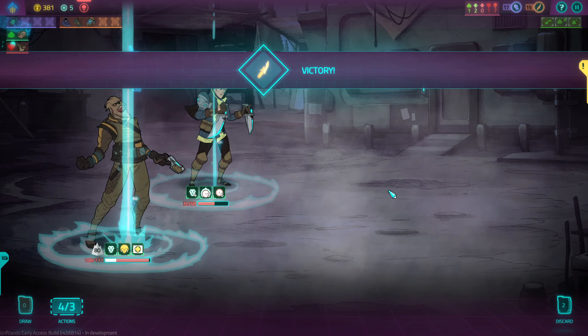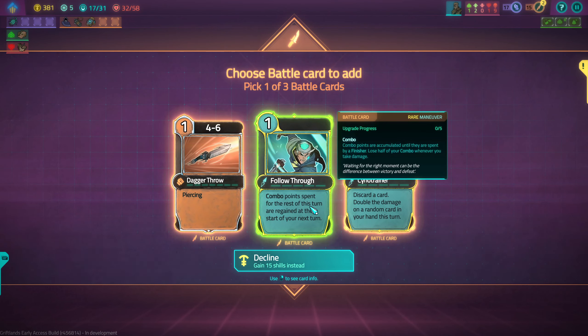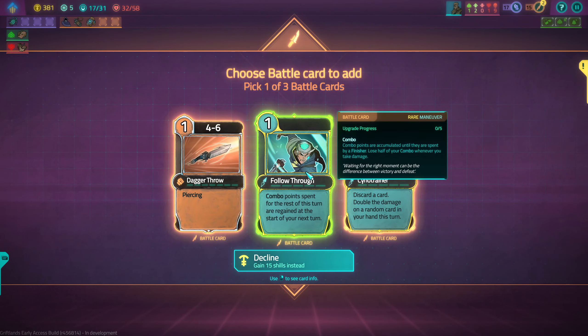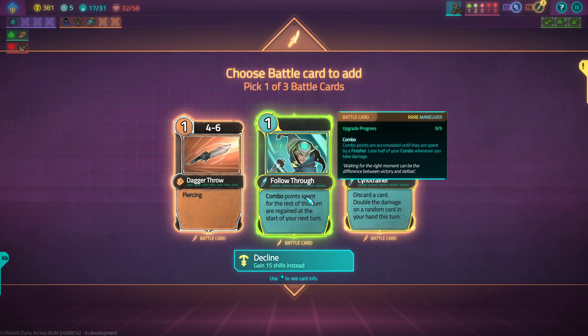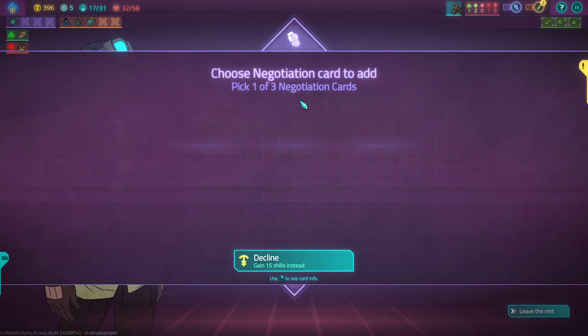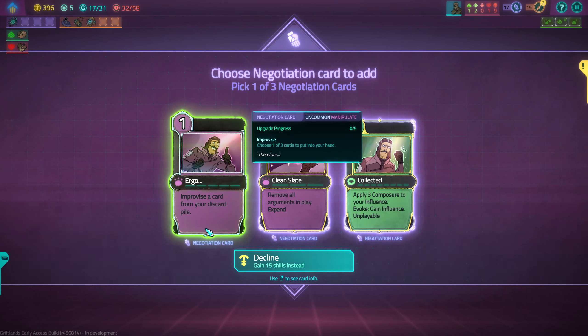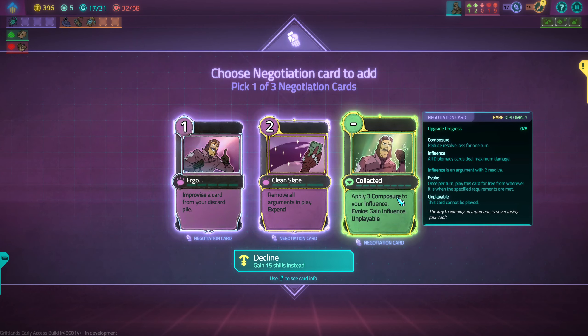Pretty easy fight. Like I said, if you go for the top guy it's impossible to lose — I've never lost to these guys. Card reward: combo points spent for the rest of this turn are regained at the start of your next turn — not as useful as it looks. We would need more draw for this to be great, so let's skip it. It is a rare card though — no, my gut says skip. My gut says you want a thin deck.